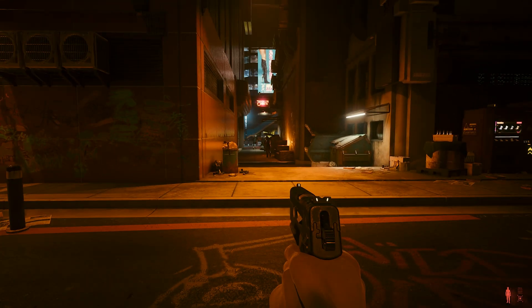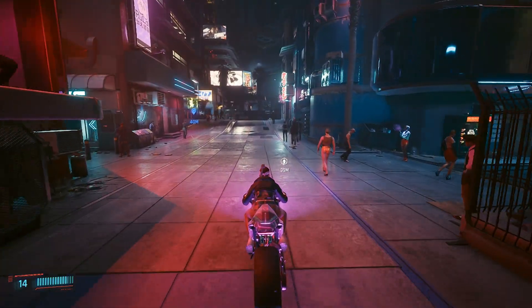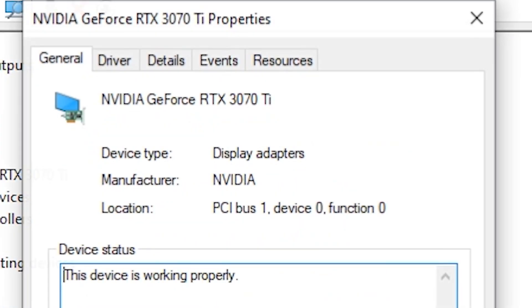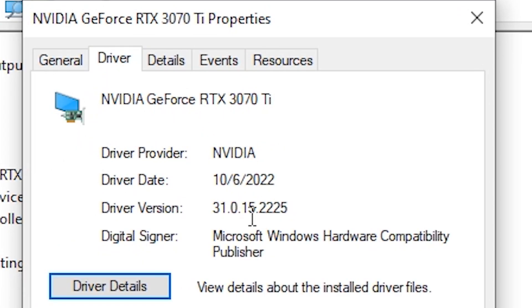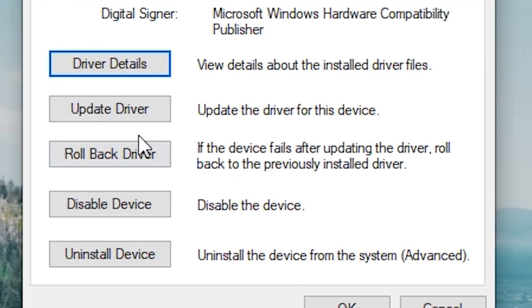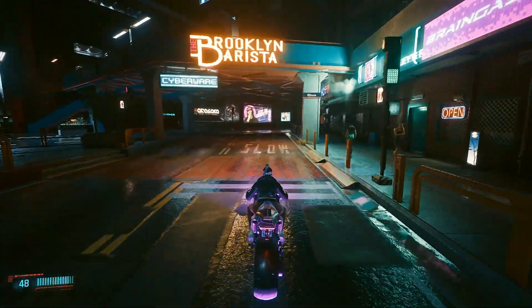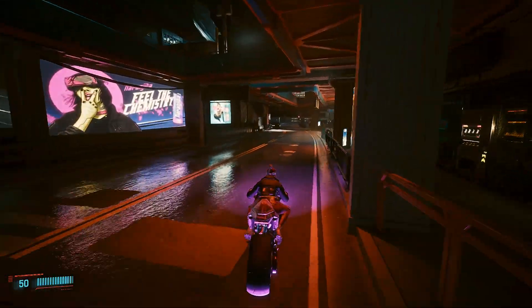If you've already installed the update, there is an easy way to remove it. Just click Start and type in Device Manager. After going to Device Manager, click Display Drivers, then right-click on your GPU and select Properties. Under the Drivers tab, just click Rollback Driver and that's it — wait for it to finish and you'll go back to the previous version of the Nvidia drivers.